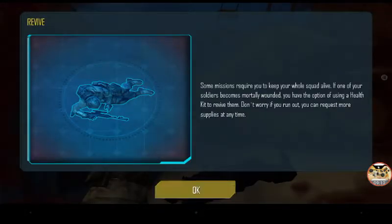Some missions require you to keep your whole squad alive. If one of your soldiers becomes mortally wounded, you have the option of using a health kit to revive them. Don't worry if you run out — you can request more supplies at any time. That sounds like the SOCOM: Fire Team Bravo series.